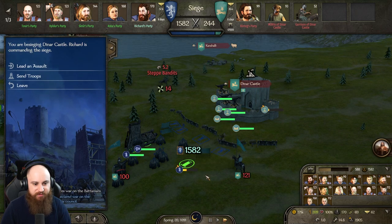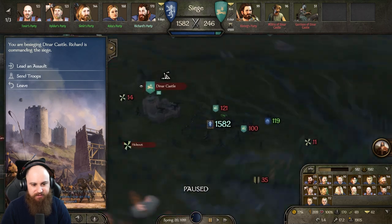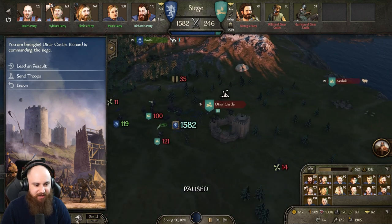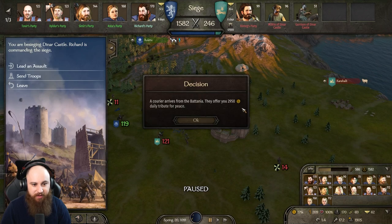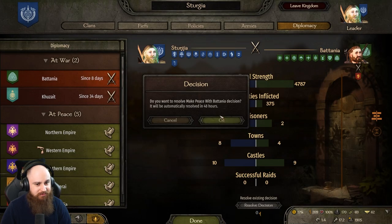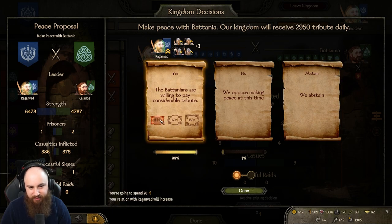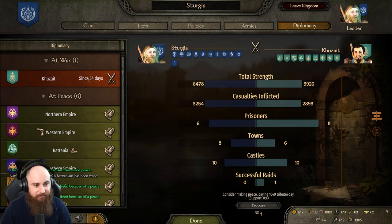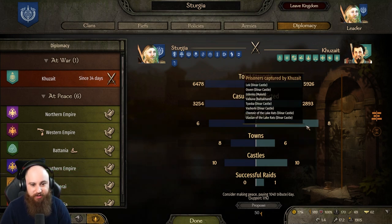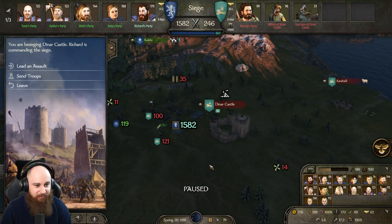Peace with Battania has arrived! We're going to keep the war going against the Kuzates. I haven't lost Mere City yet — I've still got it. This would allow us to focus on the Kuzates. They offer us 2000 — yes! The Battanians are willing to pay considerable tribute — I agree. Sweet — let's keep punishing these guys, push on their capital, free up our other lords and keep this battle going. Thank you, Valandia, for going after the Battanians — that has saved my city!